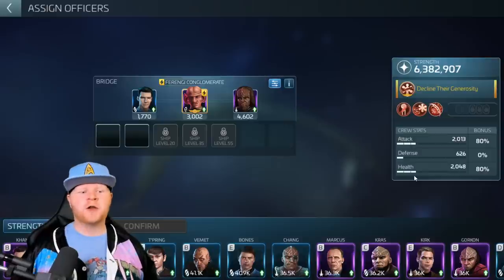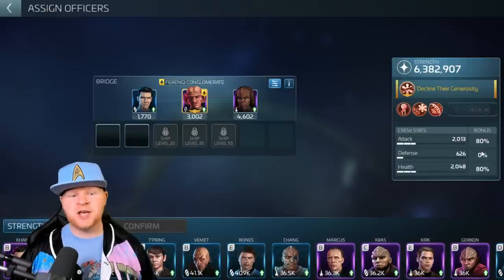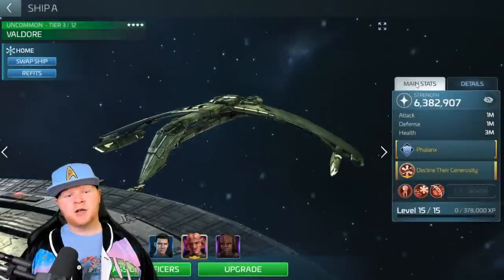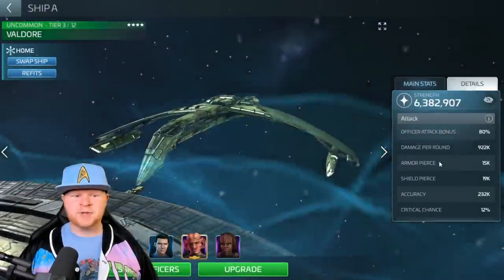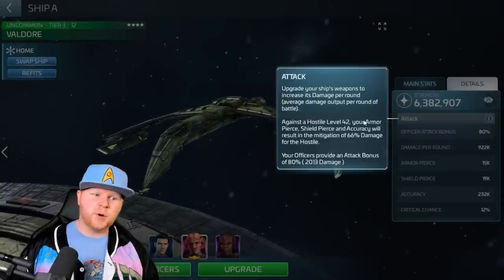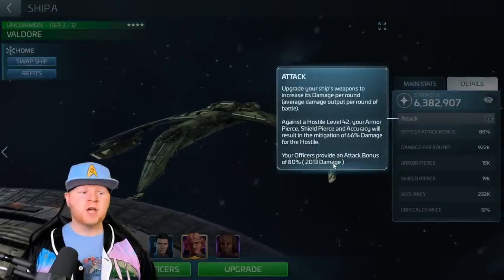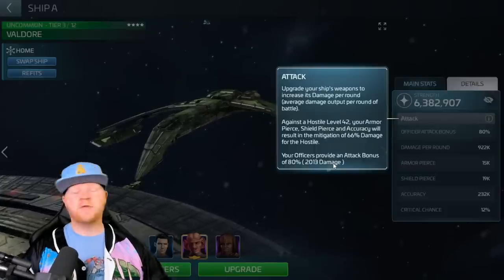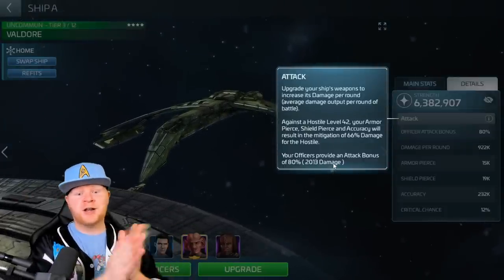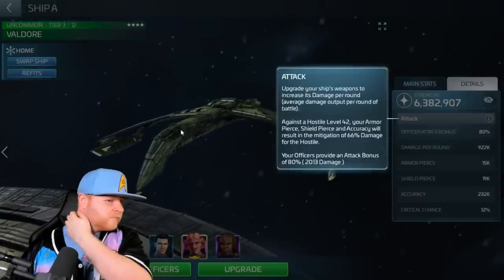Let's talk about what the three stats do. Attack is going to increase the damage you'll see in your DPR listing on the ship. Defense is going to change your primary mitigation stat. Health is going to increase your hull health and shield. Think of the attack bonus like research - if you get a 300% bonus and there's 100% in research, you're adding them together when calculating damage.